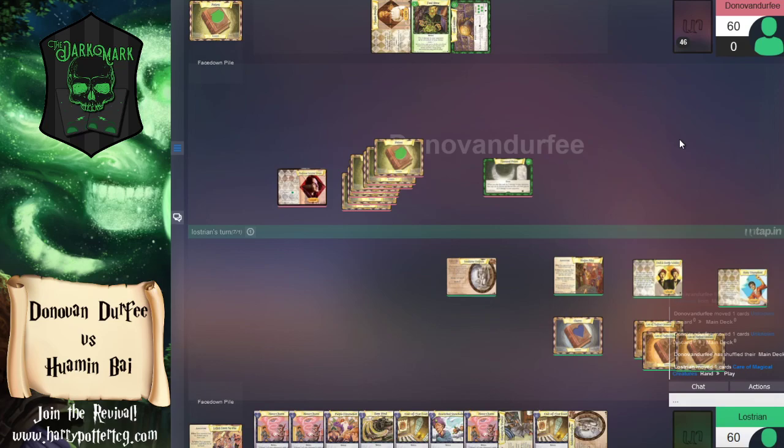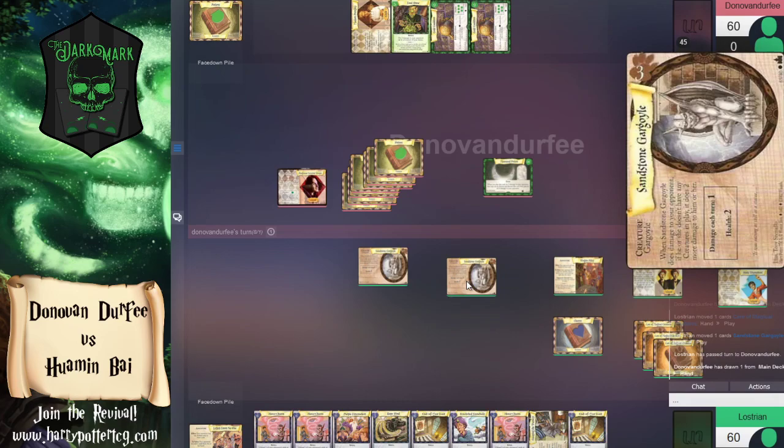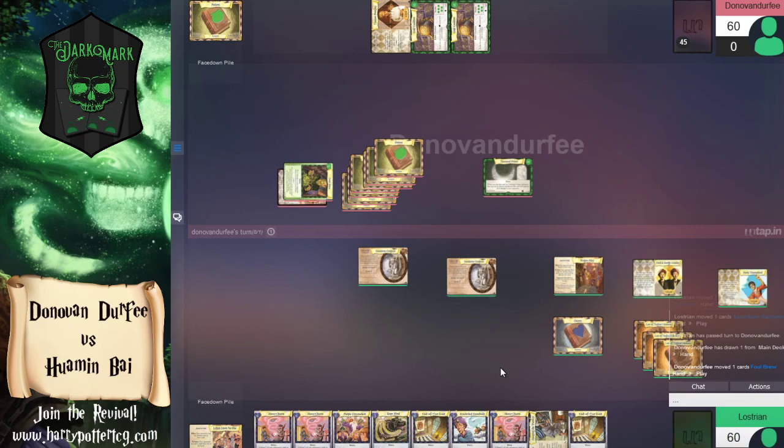We've finally got some pressure down — two gargoyles are flying in to attack Donovan. They deal three damage each because even though it says one, the gargoyles do an extra two damage if there are no creatures on the other side. Donovan has drawn the Gold Cauldron, and this is where Diagon Alley is a real pain because he can't use any actions to draw more cards, meaning he's seeing one card per turn and has to come up with two things to do.